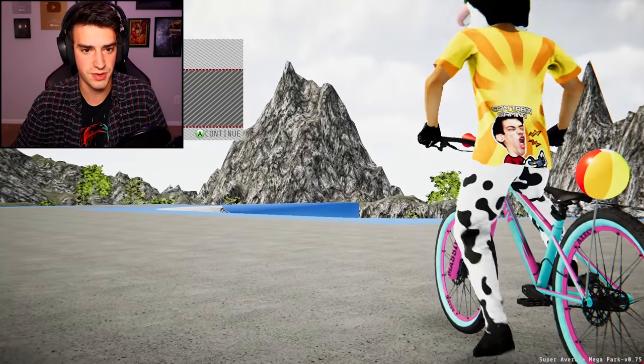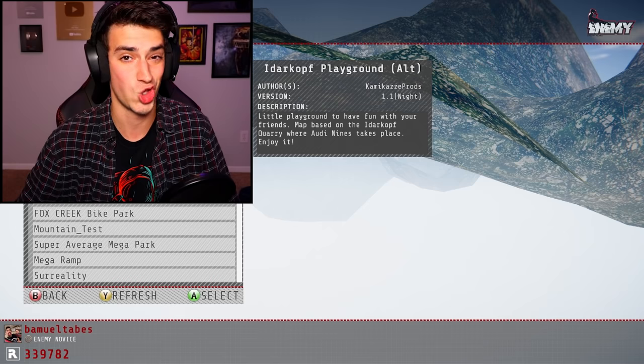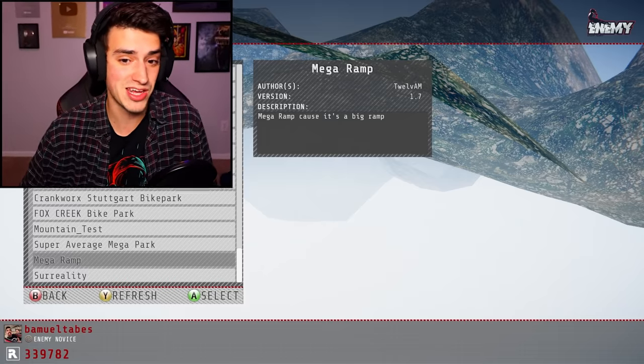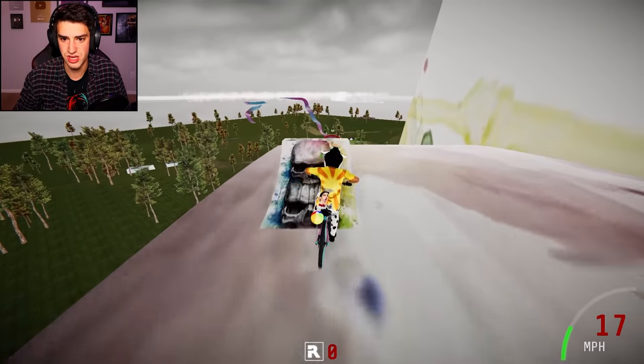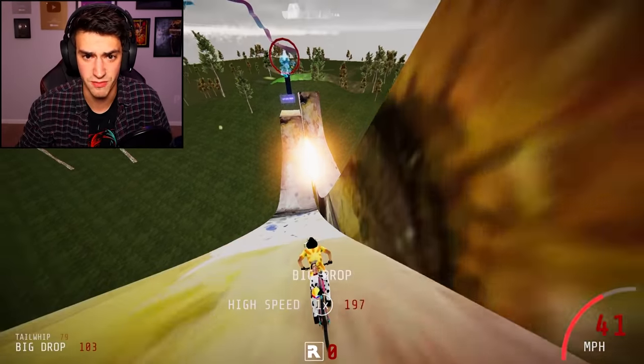To show off these tricks I think I'm gonna go to a different map. This one's good, but we need something really good. Let's try Mega Ramp — it's a ramp that's mega, it is big. That is a very accurate description. We're here. I'm gonna tail whip right there. That was the world's slowest tail whip of all time.